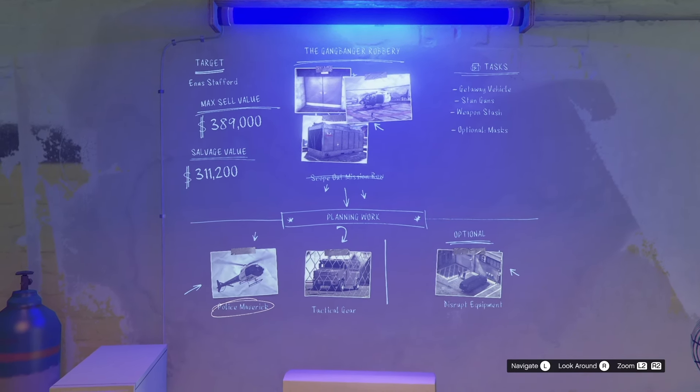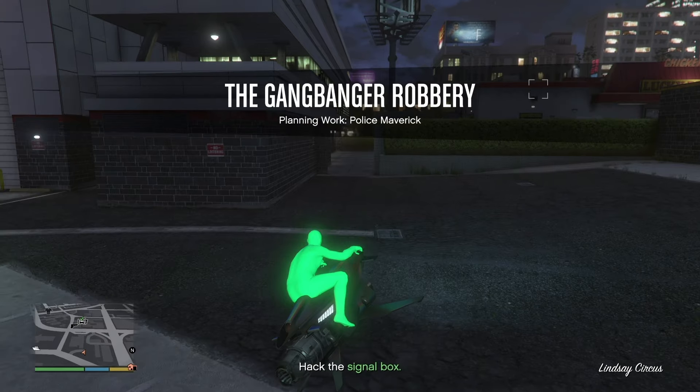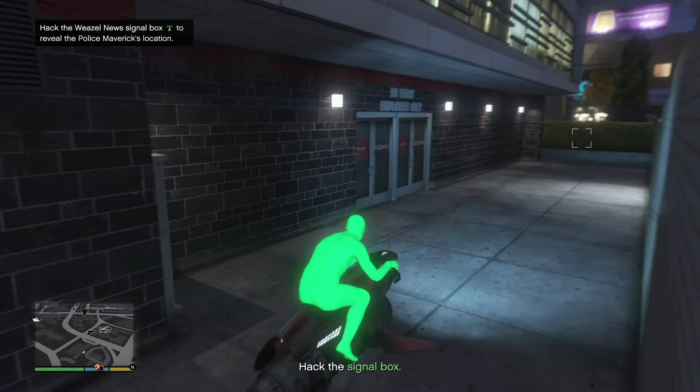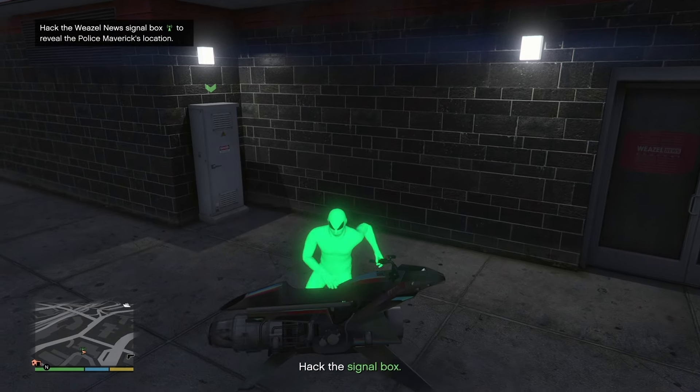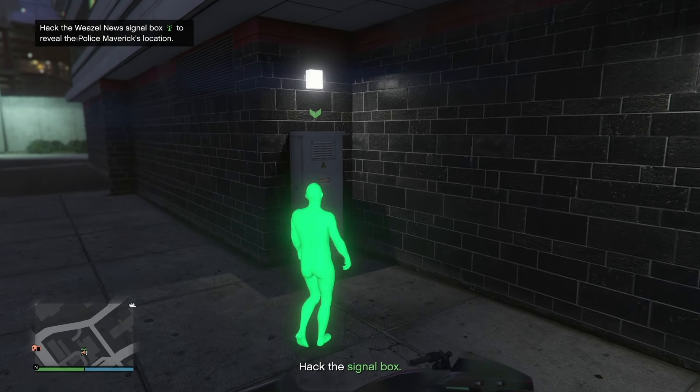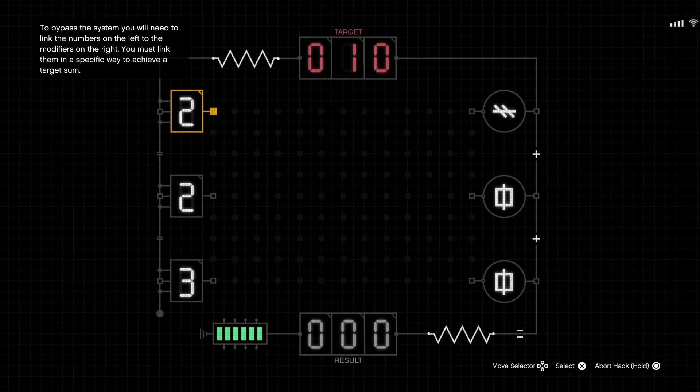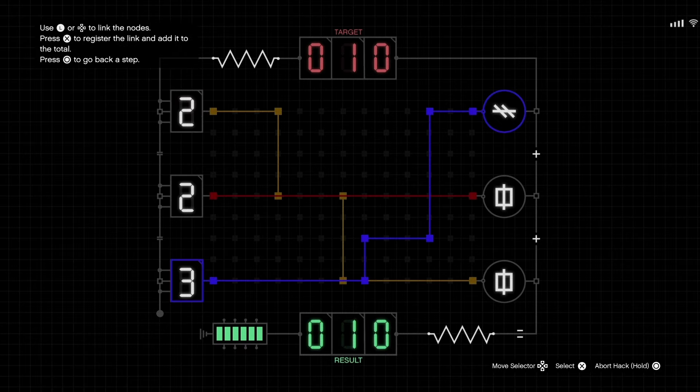The first mission we are going to do is the Police Maverick. We're going to head over to the Weasel News building - just go to that yellow portal. When you get there, go to the signal box located right around this area. It's that green little arrow on top of the box. Click that right arrow to hack into the box. Your main objective is to get the target number - the pattern to reach the target number of 10 is shown here.